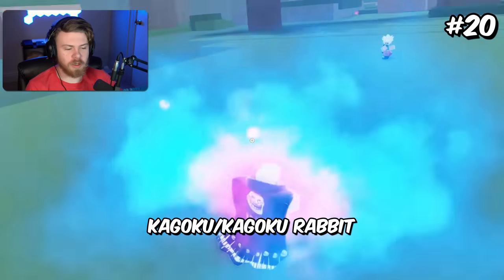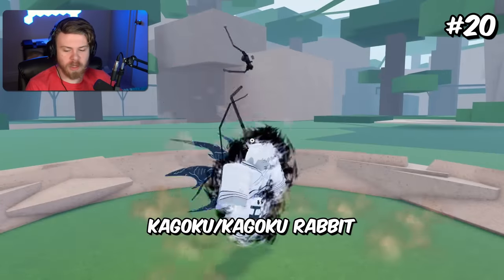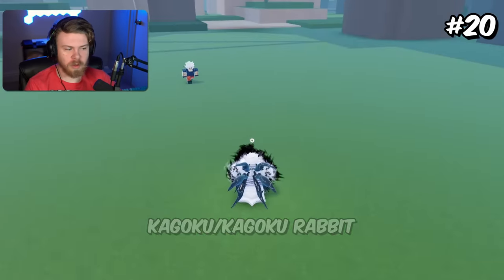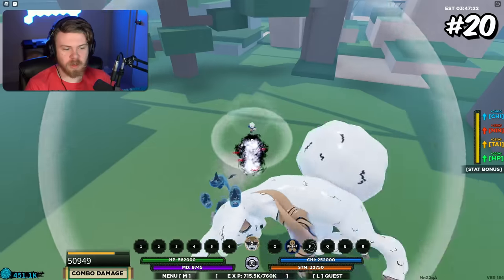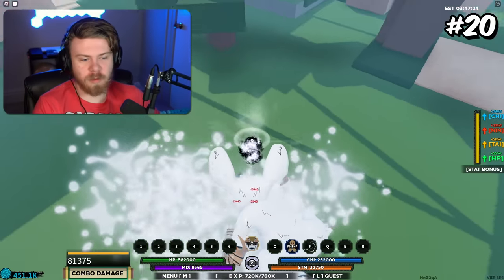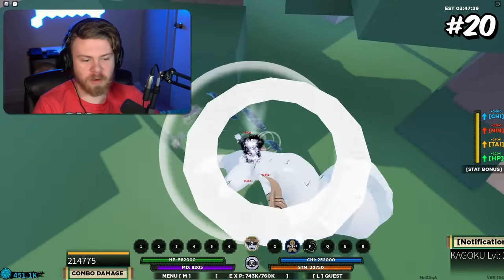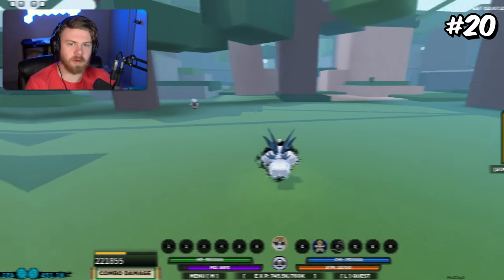Coming to 20th place is actually going to be the Kogoku Rab Mode Splash plus the normal Kogoku Mode. What this actually does is buff your Kogoku M1s to make them better. There's not really much else other than that — it quite literally just makes your M1s better. There's also a glitch right now in the game where the Kogoku Rab Mode will stack with anything, which is a huge plus, and it makes you do a ton of damage in general.